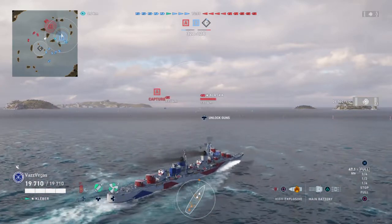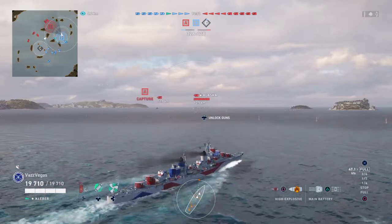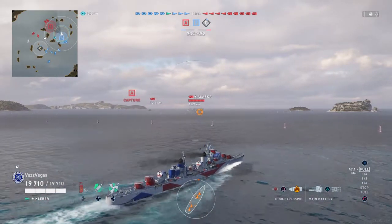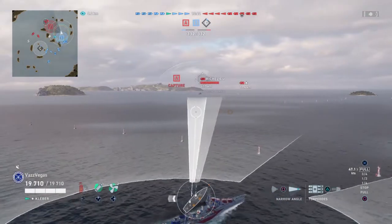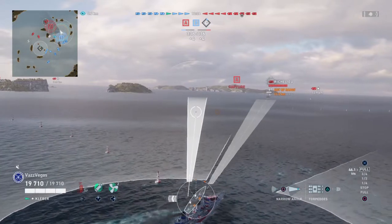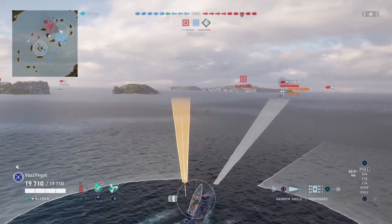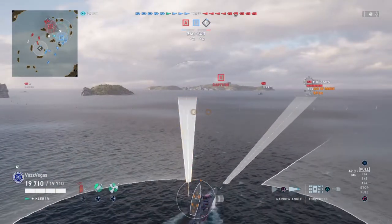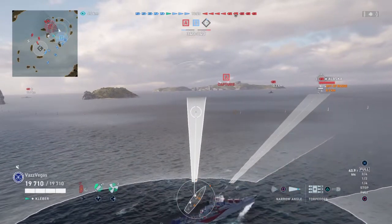We're playing the Kleber in this match so we're going to talk about it anyway. It's actually a pretty interesting match — we have four destroyers per side, two radar cruisers on the enemy team, and most ships are legendaries. All eight destroyers are legendary destroyers. We've got five freaking Shimakazes in this match. But all those torp boats actually benefit us — if we run into a Shimakaze, we'll be able to outgun them no problem. We do have the second largest guns for a destroyer in the game, and the reload time is actually pretty good.